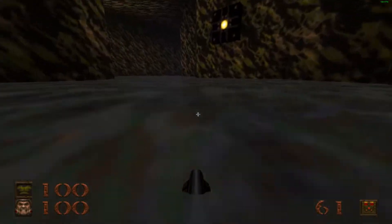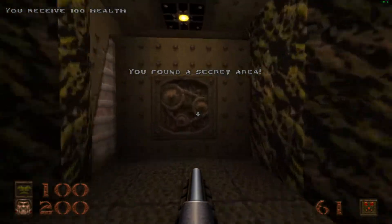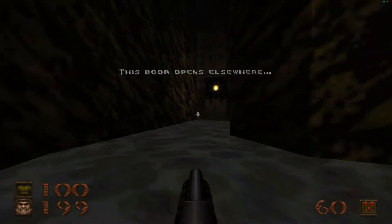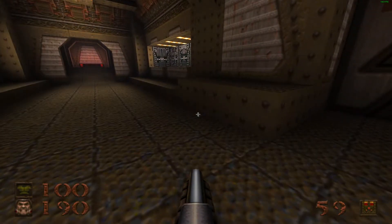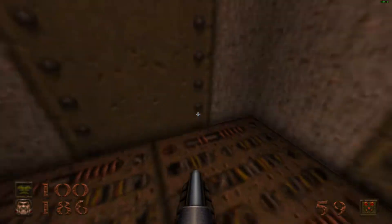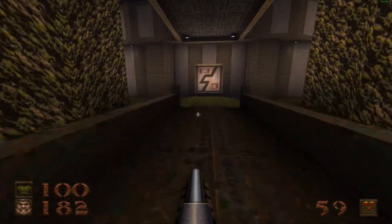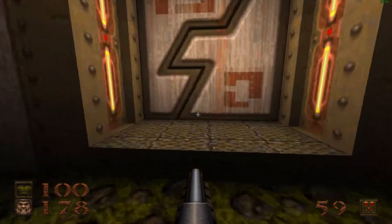Going through the dank underwater cavern — got a super health, perfect. One of the things I did not like about the original Quake — I don't care if it's heresy — I wish the super health wouldn't slowly deflate over time, you know? I wish you could keep it, like Doom!